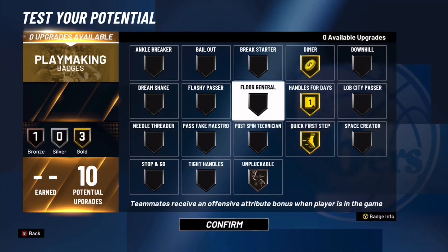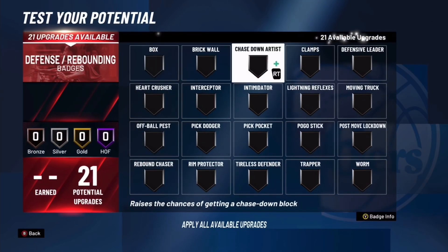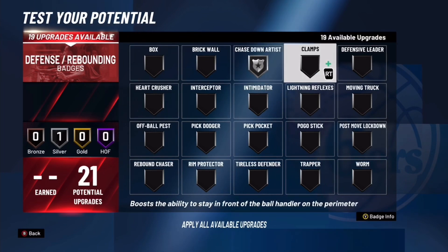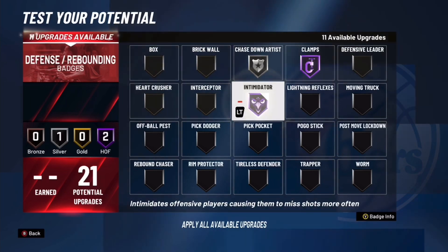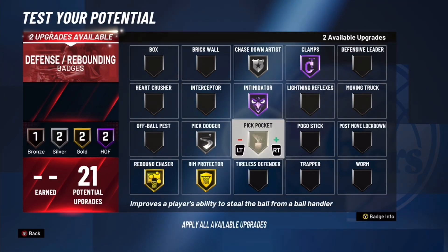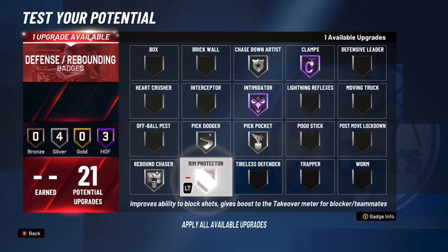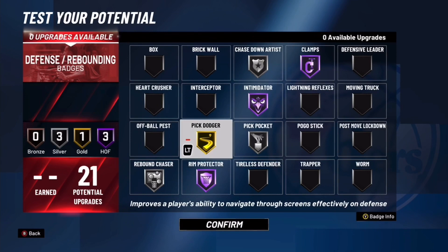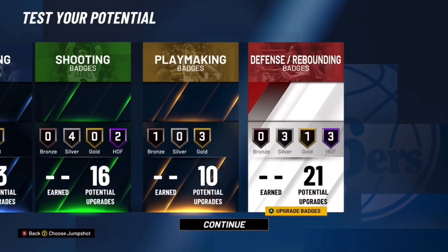For playmaking I always run handles for days, quick first step, unpluckable, and dimer — because I'm a team player, gotta always have dimer. You have 21 defensive badges. I don't know if chase down is gonna be as glitchy as it was last year, but hoping it is — putting that on silver. Clamps hall of fame, intimidator, and we're gonna bump up pickpocket a bit. That's how I'm probably gonna set up the badges.